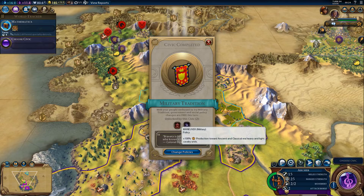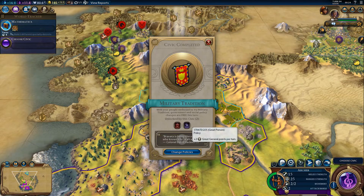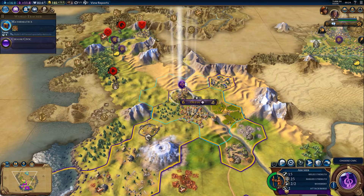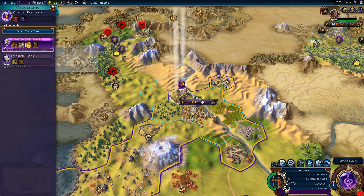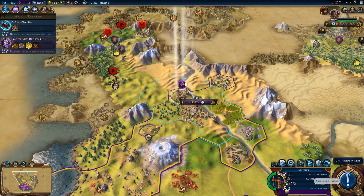I'm not going to change policies here, I think. Strategos gives plus two general grade points. It does tell me to choose a Civic — that's the next one to be focused on. Games and Recreation is a good one, I think.